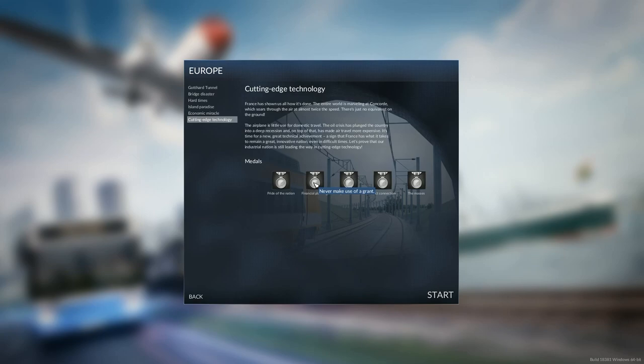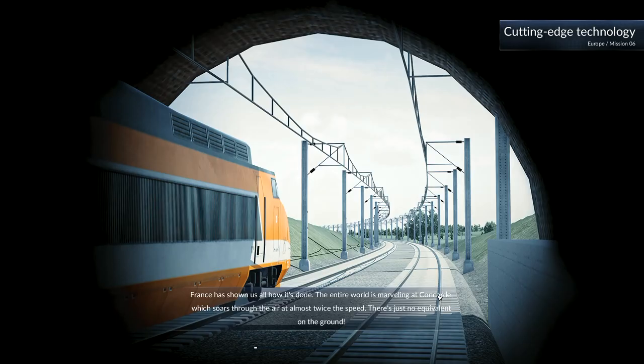Never make use of a grant. Achieve a speed of more than 280 kilometers an hour with a train. Achieve a journey time between Paris and Lyon of under five minutes. Transport 500 passengers in one year. These are medals so we don't have to do them - they're just things we can work towards.